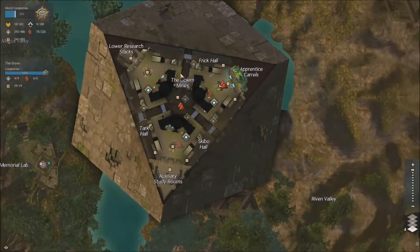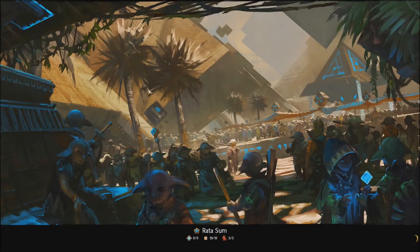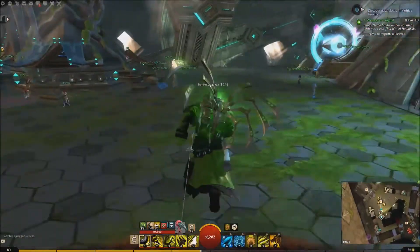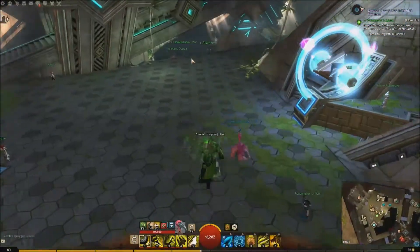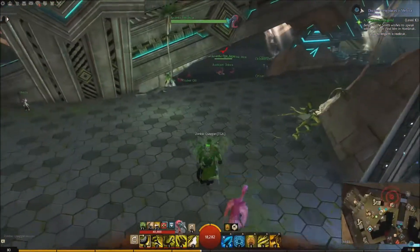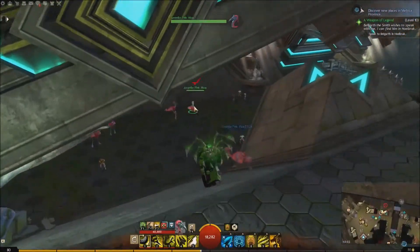We're going to go over to Rata Sum, and we want the Research waypoint. So we're going over to Frick Hall — this is at the very bottom level of the main structure — and we're just going to run to the north. You can just see them in the background: one, two. That's a normal pink mower, but there are a few by here.